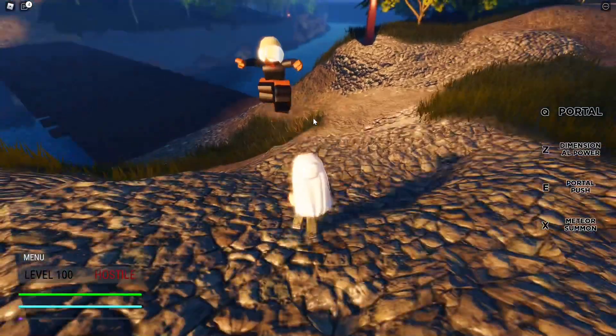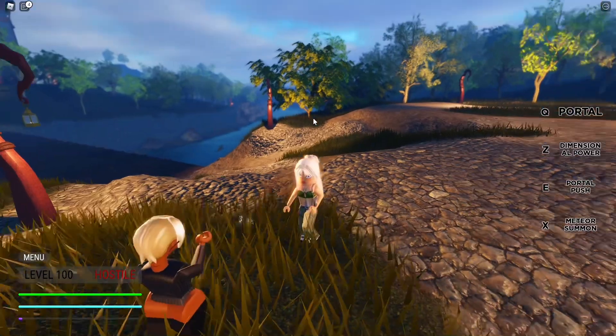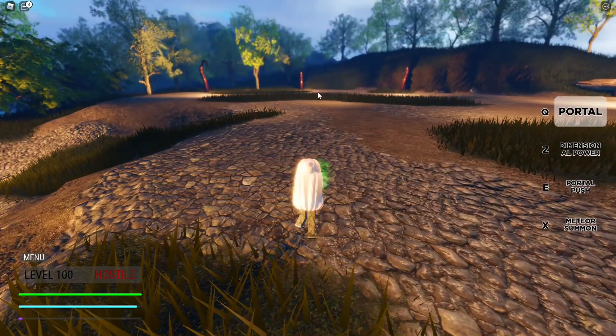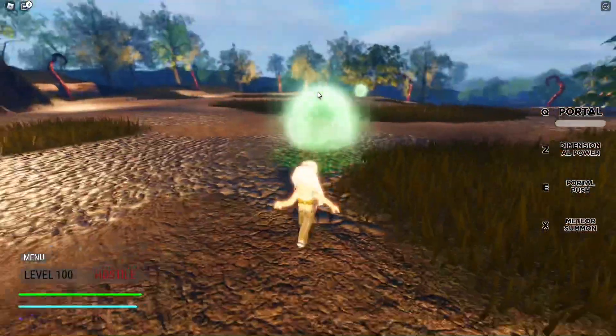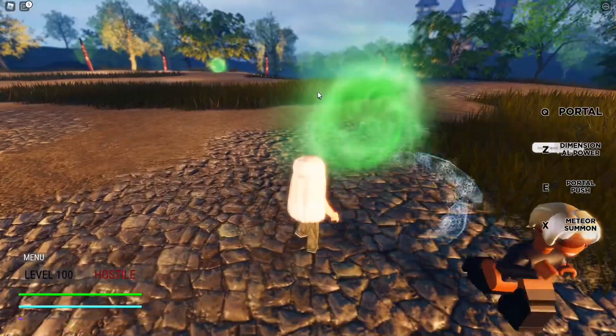If you're on a lower level your portal will close very quickly, so here's a tip: I recommend holding Q while running to place the portal, because on a low level your portal will close in a literal split second.